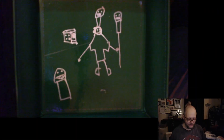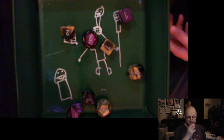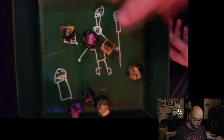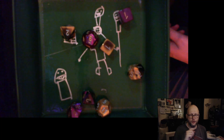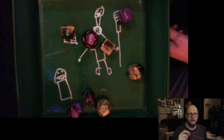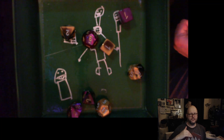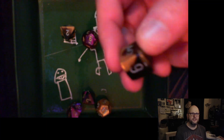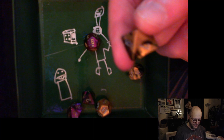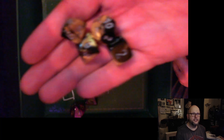The core of it — as I have right here — is a stack of polyhedral dice. Whenever you make a test, you roll two dice. There are four attributes in the game: Might, Dexterity, Insight, and Willpower. You roll two of them based on what you're doing. Specific weapons have specific dice combinations — swords, for example, use Dexterity and Might. Your stats are rated from d6 to d8 to d10 to d12.